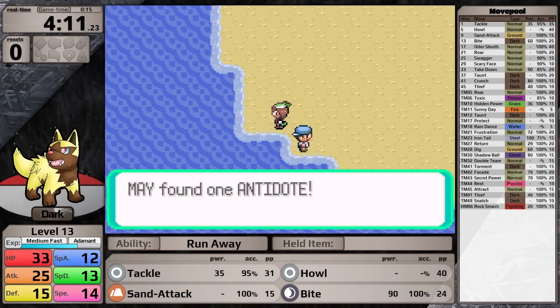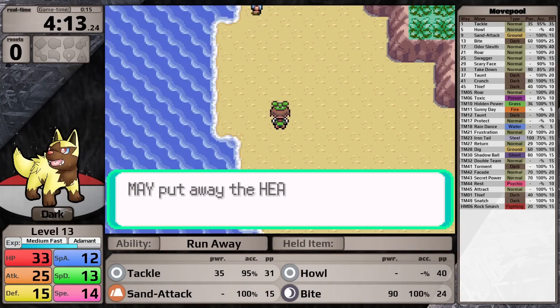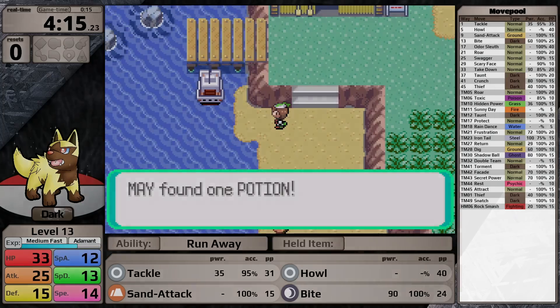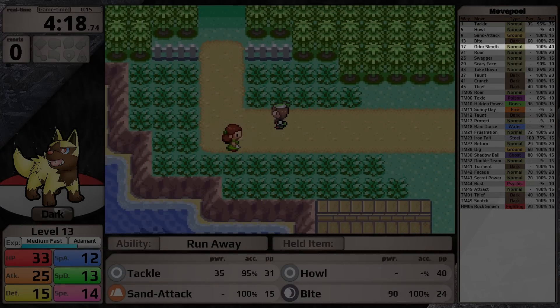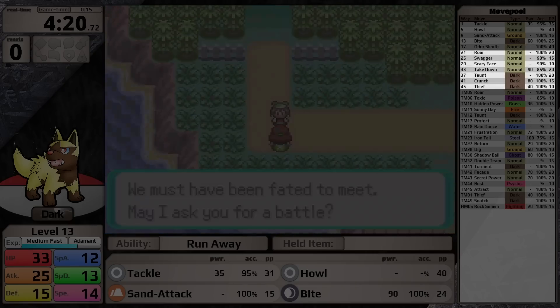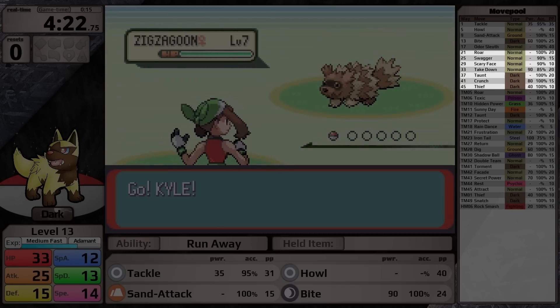I'm going to have to rely on all my other moves and occasionally use a dark move for coverage. That's unfortunate, because Poochyena has a decent dark move pool. It starts with Tackle and Howl, then through level up gets Sand Attack, Bite, Odor Sleuth, Roar, Swagger, Scary Face, Take Down, Taunt, Crunch, and Thief.